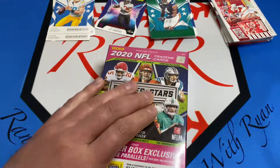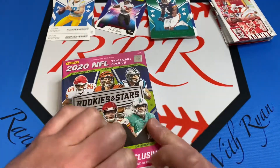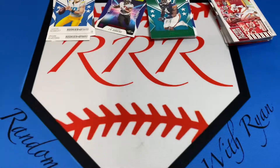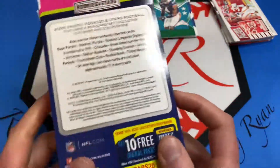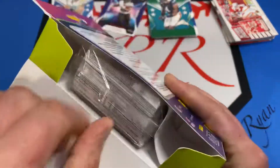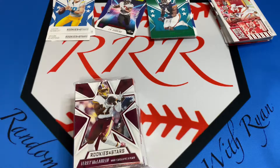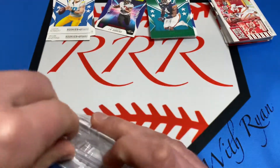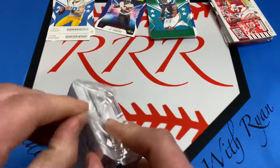I found these at Target. I believe this hanger box is actually $15.99 and the fat pack was $5.99. But 60 cards, so quite a bit of cards. You can see Terry McLaurin on the front and then the Kid Reporter - won't ruin whatever rookie is on the back there.